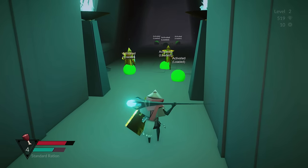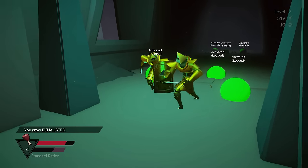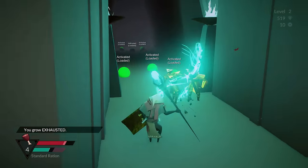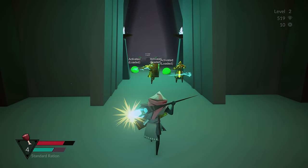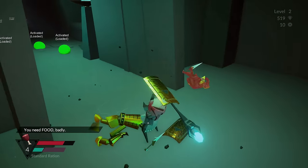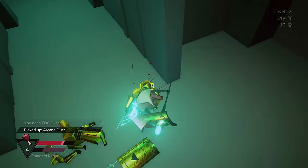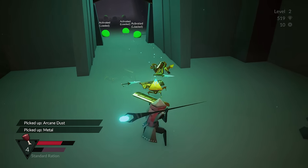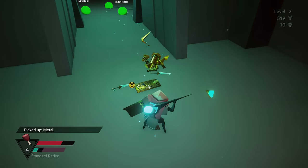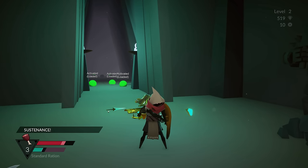I noticed a bug where the enemies spawned with a sort of placeholder indicator, and there were big frame drops as well. I'm having far more problems this time around than I was having with the game initially, but it's not like I haven't seen bugs with it before. Bear in mind, this is the review version — the version that everyone is going to be getting when this game launches.